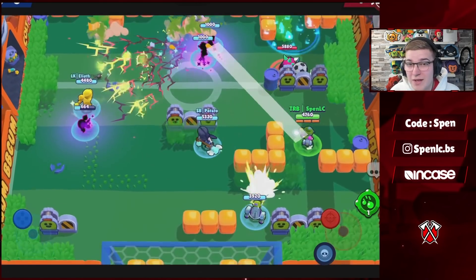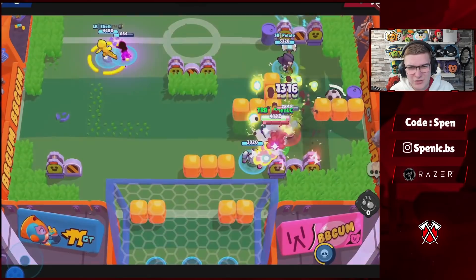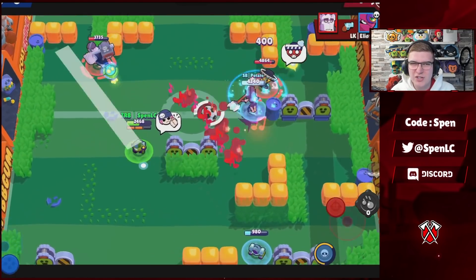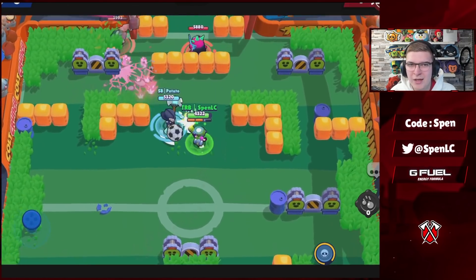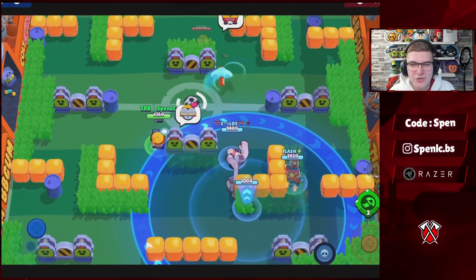Next up we have Penny. There's a clear favorite — the best build is going to be the Balls of Fire star power, which really helps for zoning with that additional damage. Then it's going to be the Captain's Compass gadget. Don't use the other gadget — it basically destroys the Penny turret, which is the hardest thing to get in the game since the turret takes so long to get. So Captain's Compass is by far the best build.